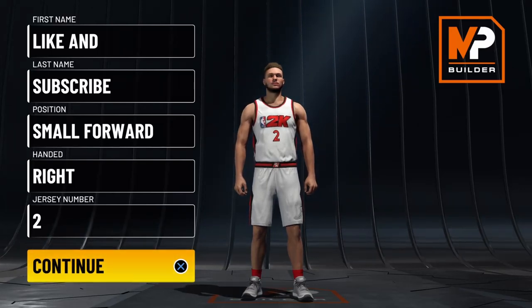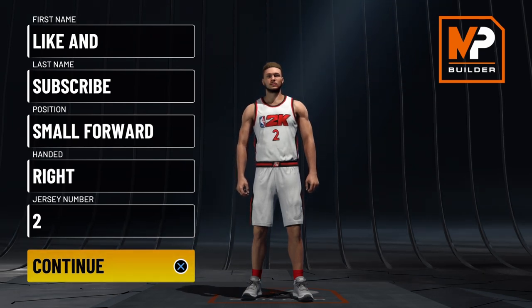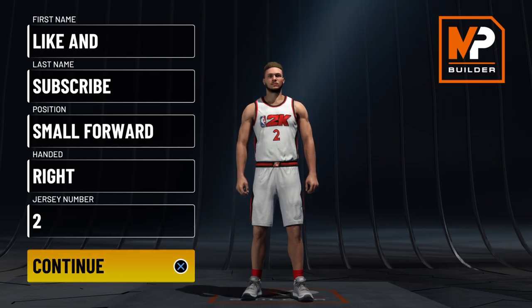Welcome back ladies and gentlemen, welcome back to the channel. Hit that subscribe button if you are new. This is DR Games, you can call me DR for short. In today's video I'll be showing you how to create another rare catfish build called a shot blocking wing in NBA 2K22 current gen. Let's get right into the video.